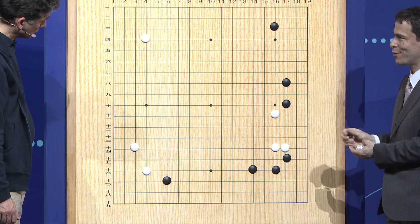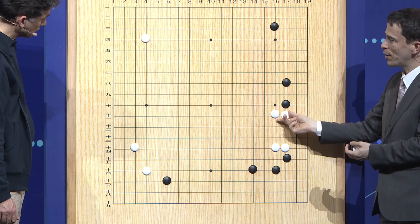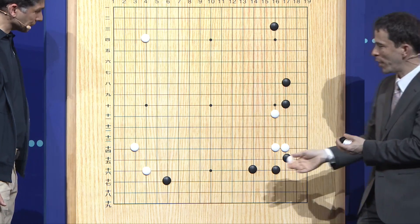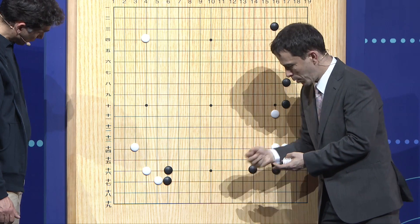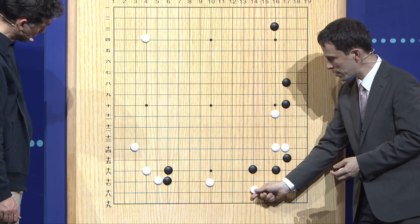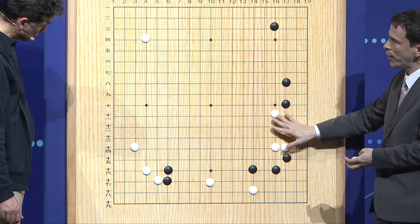At this point, Ke Jie realized that it was maybe not so good to cover here, and he played away — which is very interesting to see. When the local move is not so good, it's really good to play away sometimes. So white kicked here once, and black extended. White created a relatively weak black group here to take the offensive on that side of the board. Also, white is aiming to slide into the corner here to put some pressure on this black group, and by doing so, this would strengthen the white group on the right side.